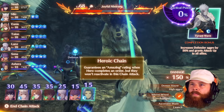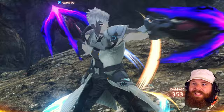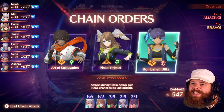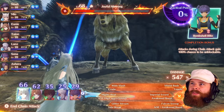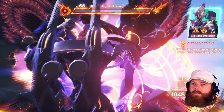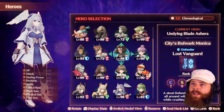Guarantees an amazing rating when the hero completes an order, but they won't reactivate in this chain attack. That is very similar to Nia's, so I don't know why we'd want to use them. We didn't get a really high damage multiplier — it only went to 350. We're not getting the hero as an option. We have to go with Senna now, so we'll at least get a fourth round. The two we've had the most luck with have been Melia and Fiona. I don't really need two signifiers in the party, so I'm going to go back to Melia.